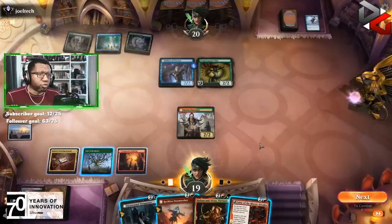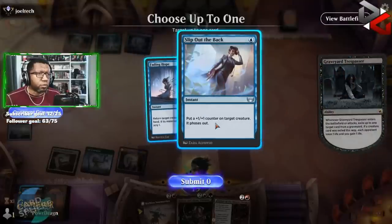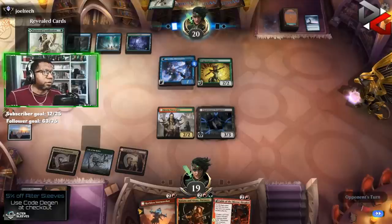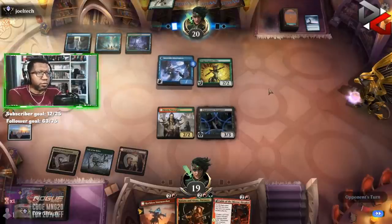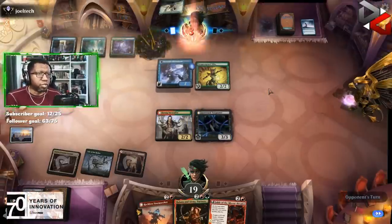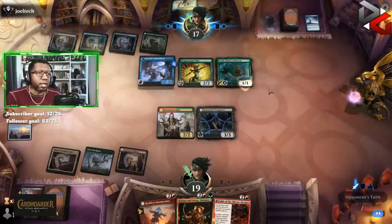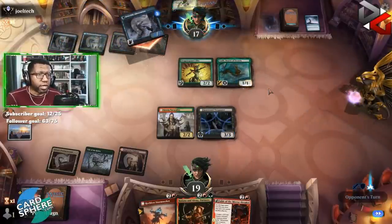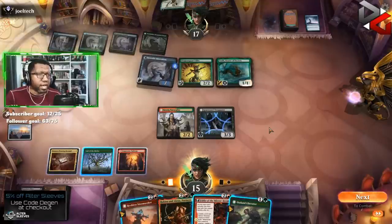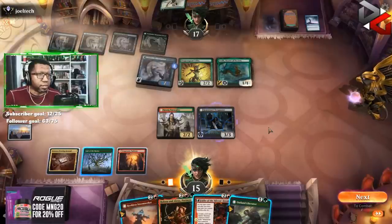It's almost worth attacking and trading but I don't think I quite want to — we'll get rid of this I guess, and no attacks. They finally flipped their Delver and they have a way to put counters on it, so this is going to get ugly real fast. We're going to want to draw mana for our Halana and Alena. Maybe I should have played Fable last turn. Toski — annoying, they get a card. More about whether we can draw lands — we cannot. That sucks.